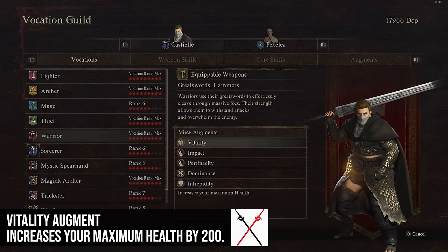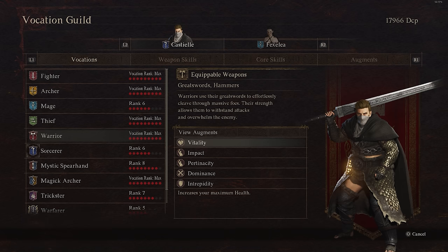Moving to Warrior augments, Vitality increases your maximum health by 200. That's a decent amount. If you don't know what to put on your characters, Vitality is not a bad one. If everyone had that on their pawn and their pawns had 200 extra health, that would be great too.